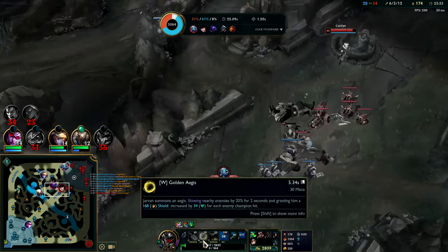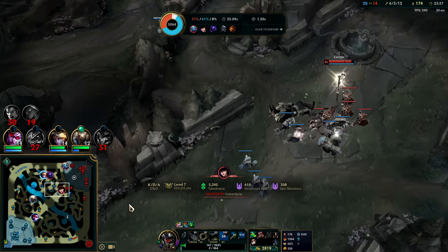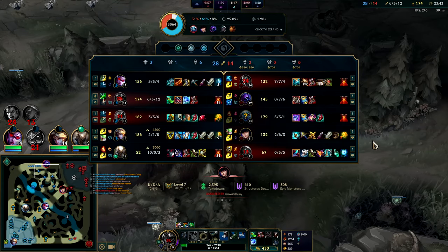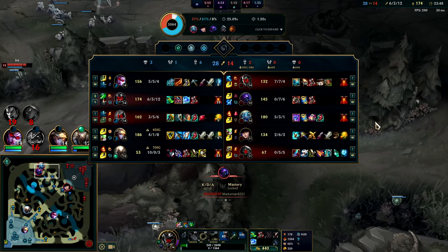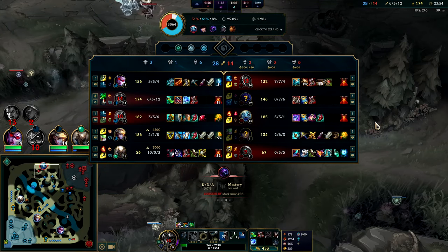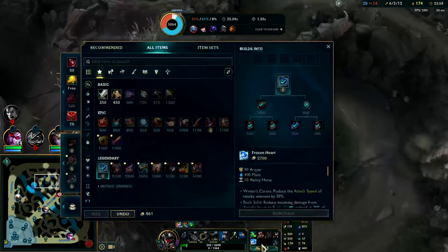You get a bigger shield on Jarvan the more enemies you hit, and you get a bigger heal from Gore Drinker the more enemies you hit. Just couldn't quite get away on that one. Frozen Heart will help out a lot — slowing Senna's attack speed, Caitlin's attack speed. Really every single person on their team wants to crank off autos: Jax because of his passive, Darius because of his passive, Caitlin because of her passive, Senna just has AD, and Fizz has on-hit damage. So Frozen Heart here is kind of nuts.